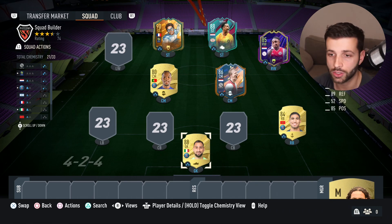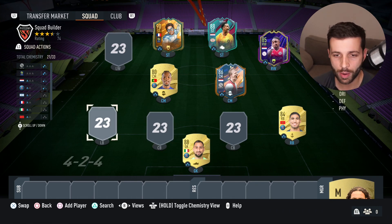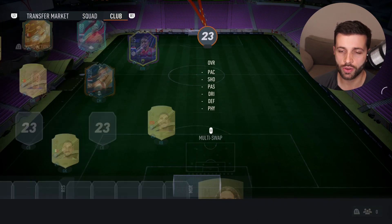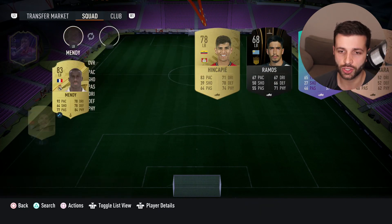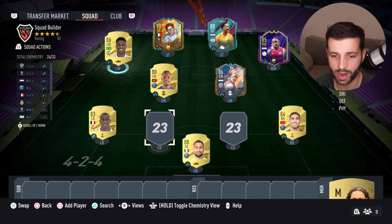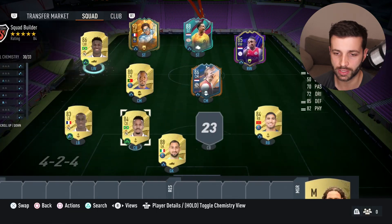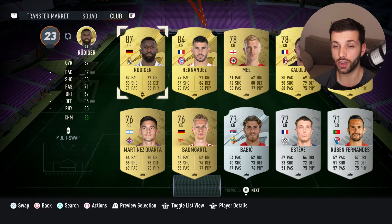For the left wing we're going for Vinicius Jr, and Mendy as our left back — so you can see where this is going: down the Real Madrid route. Mendy is also French, which helps with chemistry. Then we have Militão and finally Rüdiger.